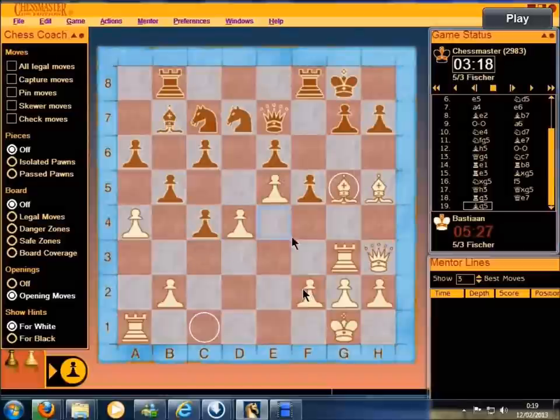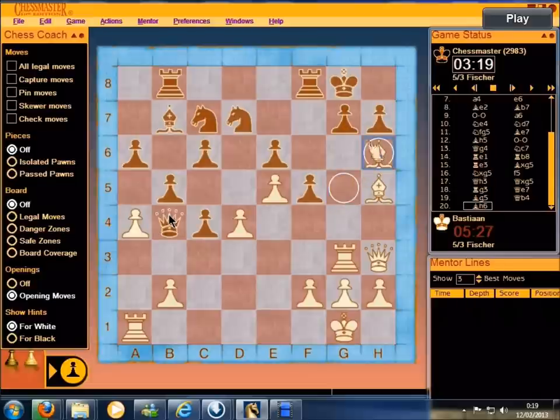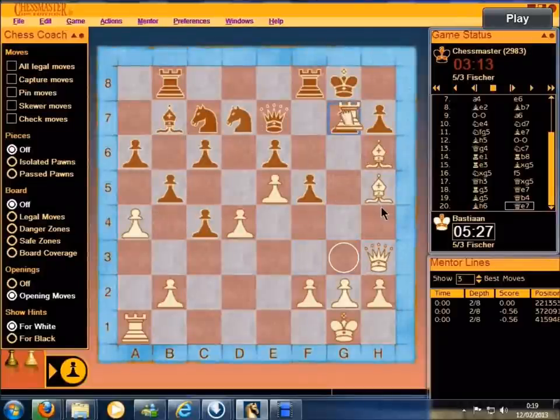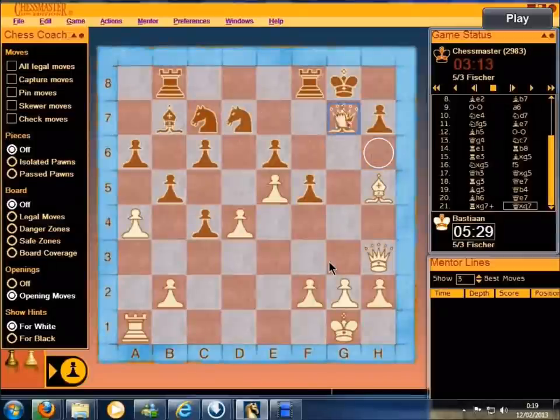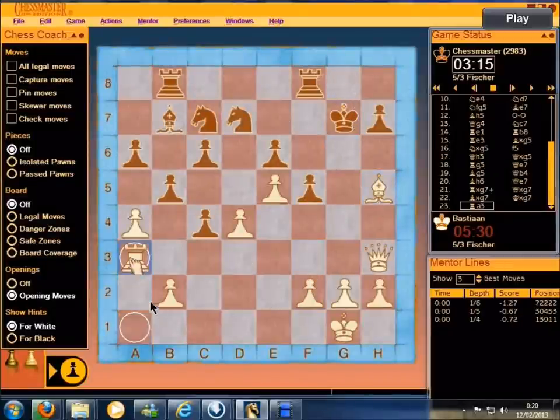Bishop to g5, forcing the Queen even further away. Now the Queen is useless at b4. Bishop to h6 — another aggressive attacking move. We can see there's only one move left in which Black will keep the draw, and that's to bring the Queen back. But now Rook takes pawn, or Bishop takes, and we get an exchange. I've exchanged two minor pieces and a Rook against the Queen, but my Rook on a3 can step in because this diagonal was covered. I still have enough pieces left to win the game even though the engine doesn't think so.